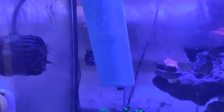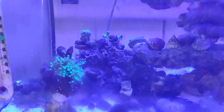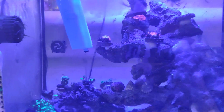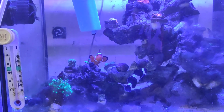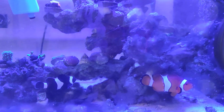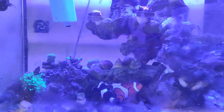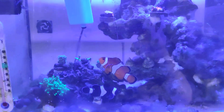Alright, I turned on the wave maker. We're going to see if any babies come floating around. I'm going to press feeding mode. Honestly, I don't see anything. I'm looking around and I don't see anything that looks like a baby fry, so I don't know if the clownfish parents eat the baby fry. Based on what I'm seeing, I'm just going to assume most likely they do eat the fry.